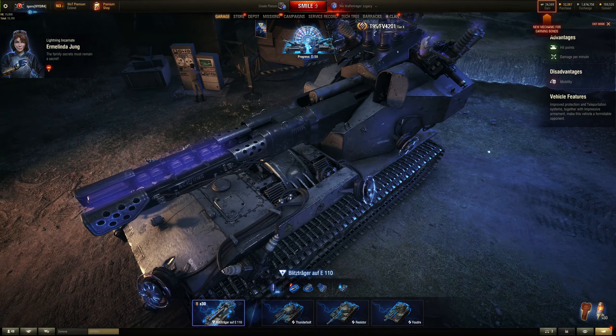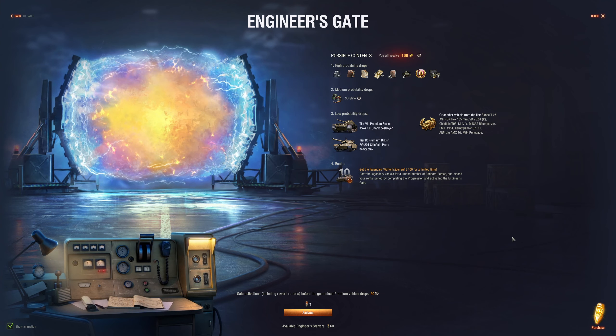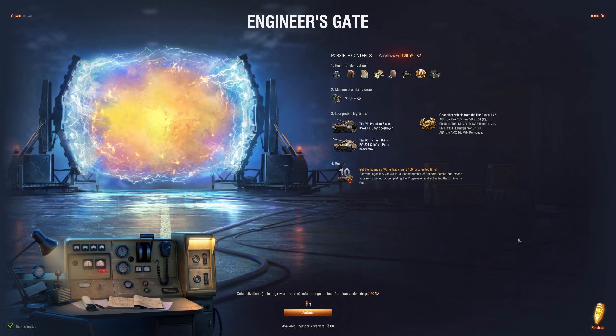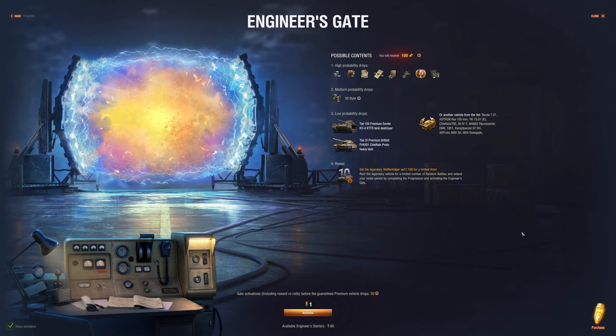Go to the portal, which is down here bottom right — click on it, that's where your 60 keys will be. The 60 Engineer Starter Keys are worth about 50 euro, and I'm going to open them so you can see for yourself if that 50 euro is going to be worth it.